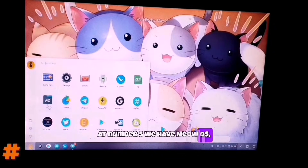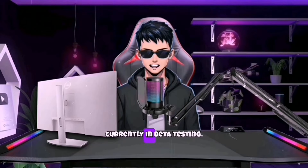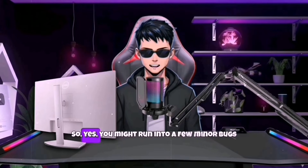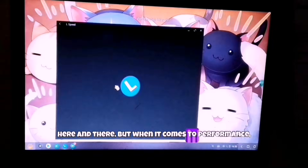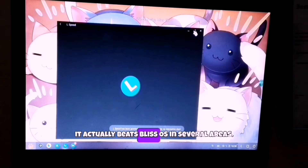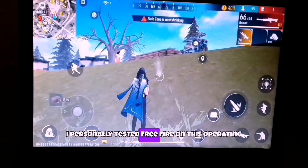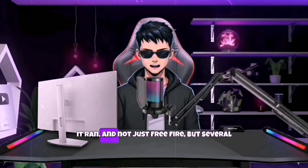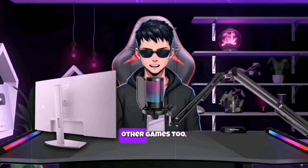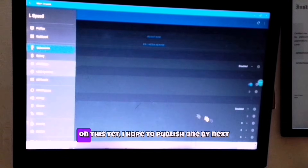At number five, we have Meow OS — a promising new Android operating system that's currently in beta testing. You might run into a few minor bugs here and there, but when it comes to performance, it actually beats Bliss OS in several areas. I personally tested Free Fire on this OS and was impressed with how smoothly it ran — and not just Free Fire, but several other games too.